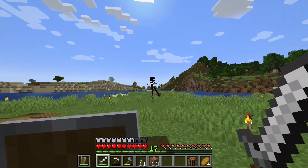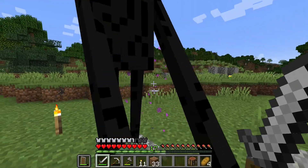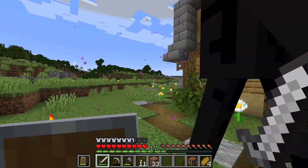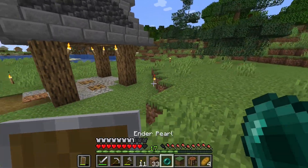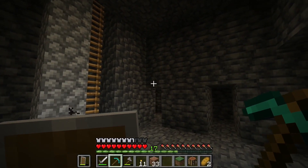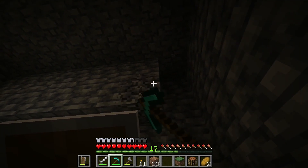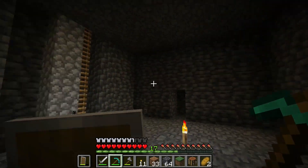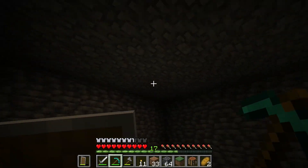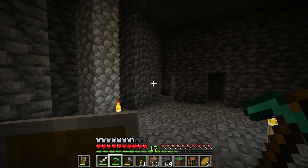We got an enderman floating around — I need to get started on some ender pearls. Got him, and a pearl and a grass block. With all that out of the way, we're back down in the mine. We're going to bring this wall back a couple of blocks. This is just a big box for now, so we're going to have to spruce it up and make it look better.